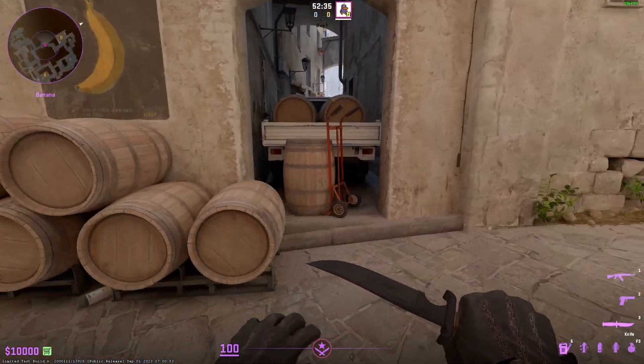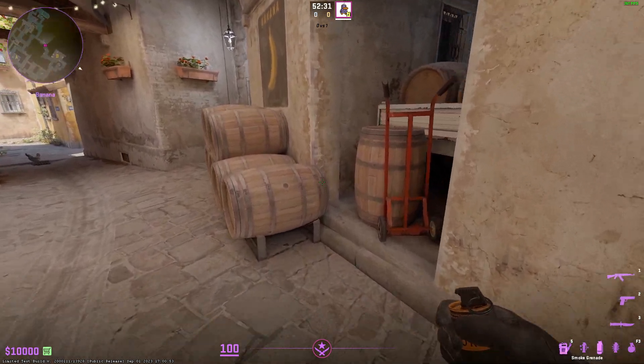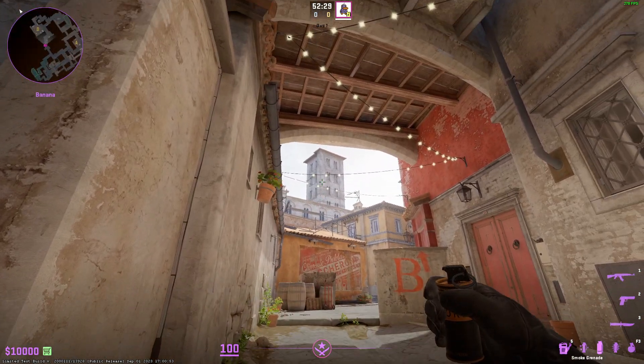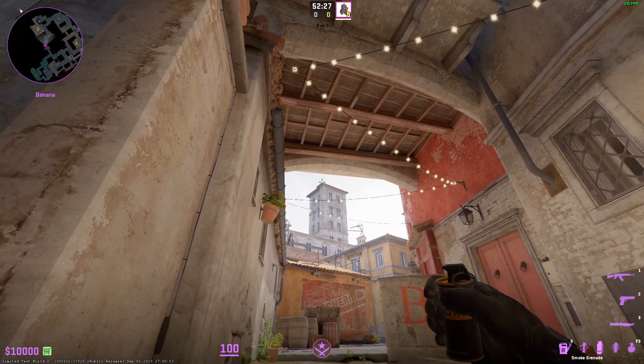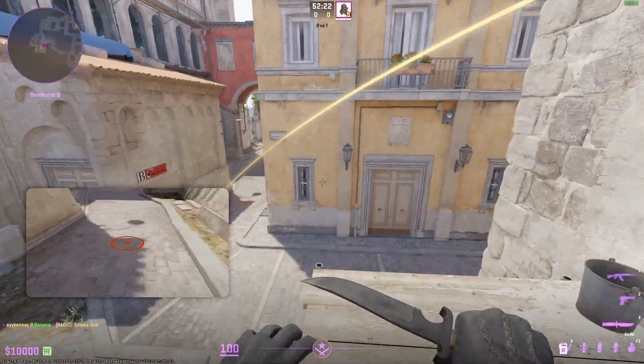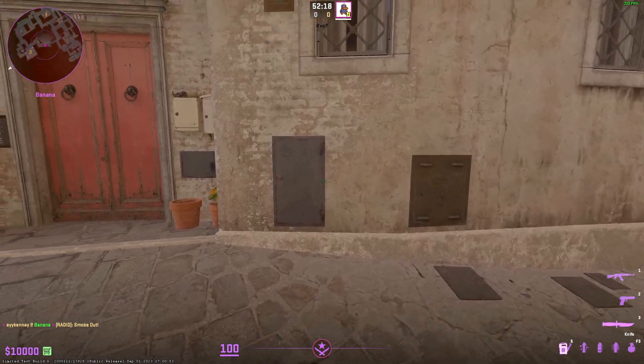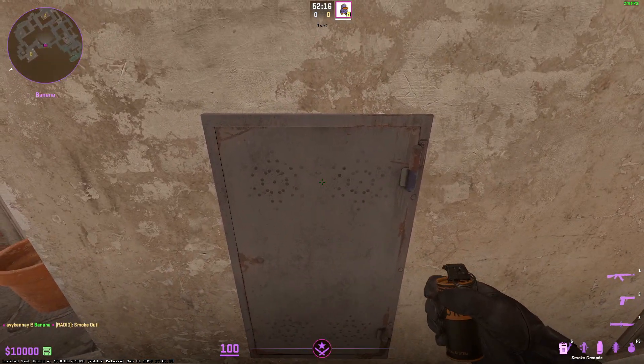The new CT lineup from logs: in front of logs you can aim at the corner of the building here while crouched and then left click, and that'll smoke CT very nicely. Now there's another lineup from over here by this panel.